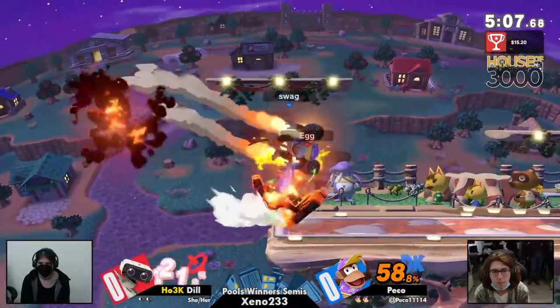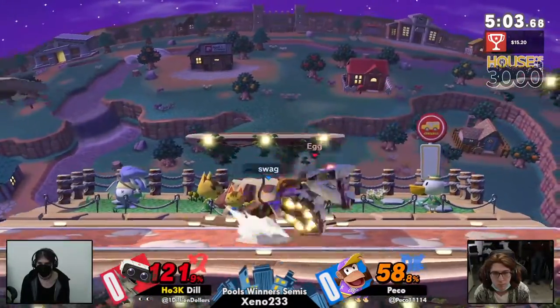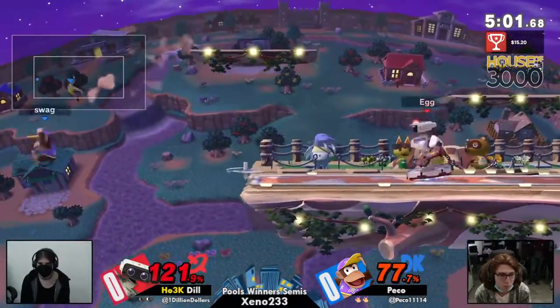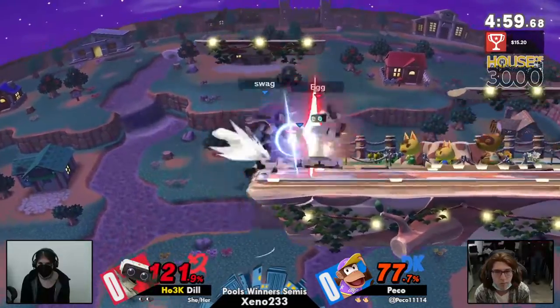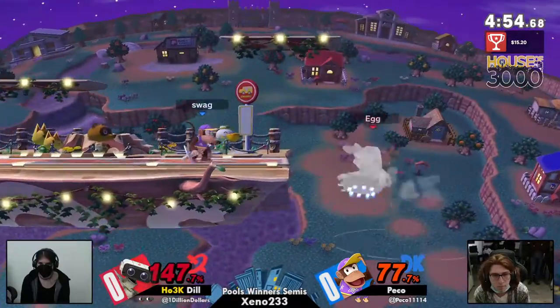Now Dil with some advantage. I really like the use of the jab to extend right there. But Peko's going to be using those jetpacks to get right back into center stage, but a back air shooting right back out. Great Banana from Leg, missing the punish right there on the jetpack recovery.